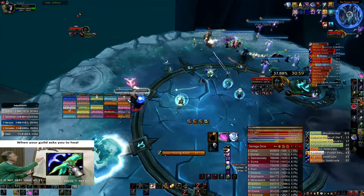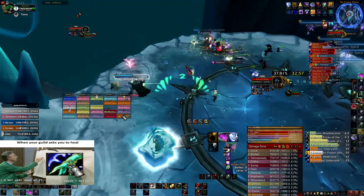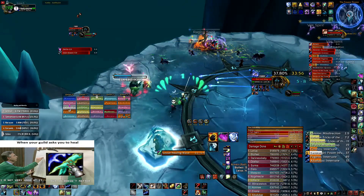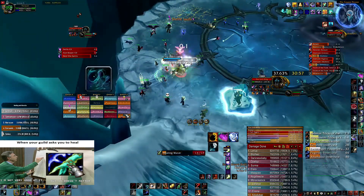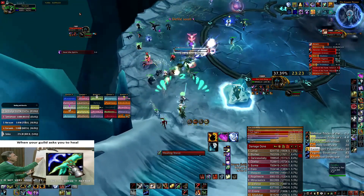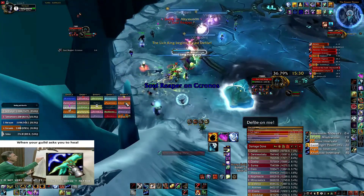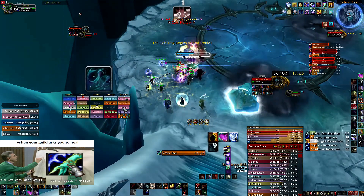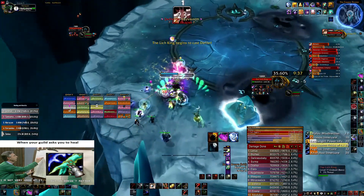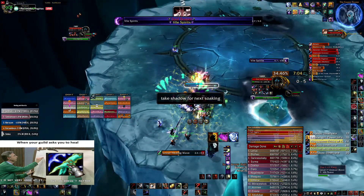We're gonna position right behind Lich King. I see we're going away from my totems so I'm gonna put them back and place them around here. If I'm not paying attention — which from what I saw I wasn't — we end up without totems because we are out of range of the totems.